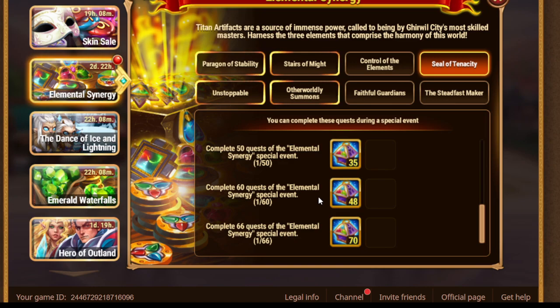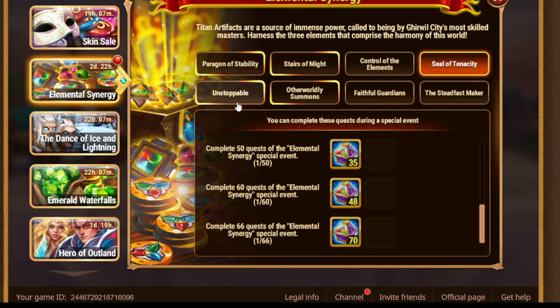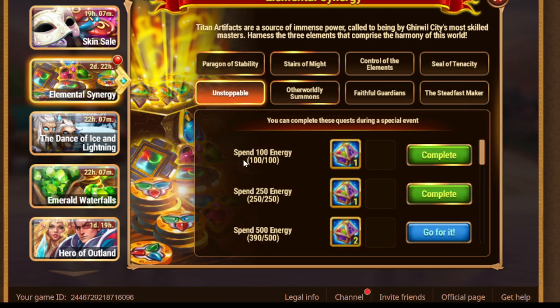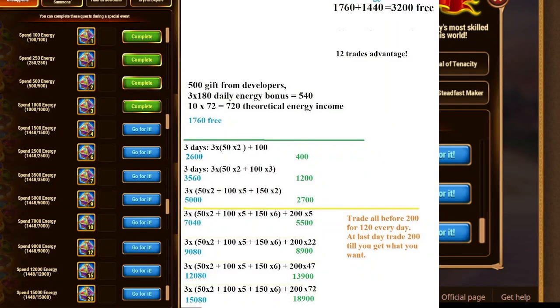Those are the quests which synergize only with Emerald Waterfalls, in case you get more levels or more emeralds. For other quests, the synergy is really great. First of all, spend energy up to 15,000. I prepared a spending plan — most of you will probably stop at around 7,000, and in that case you don't even need to get a lot of 200 offers.